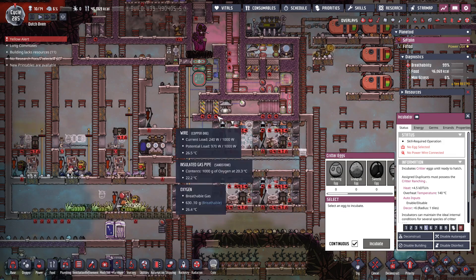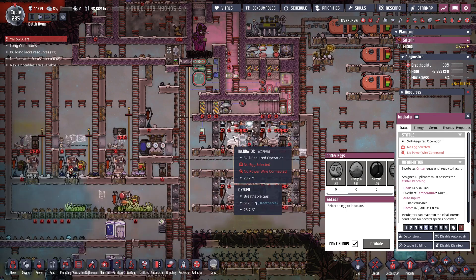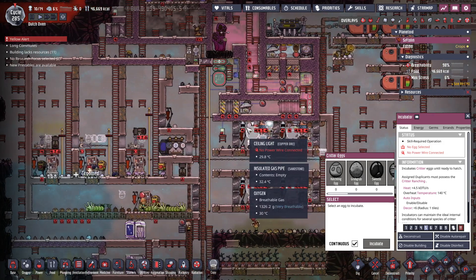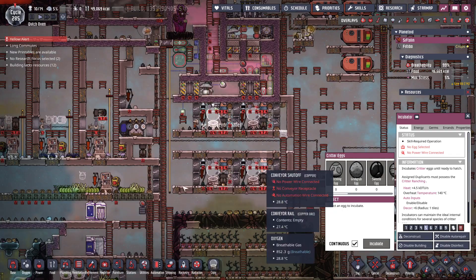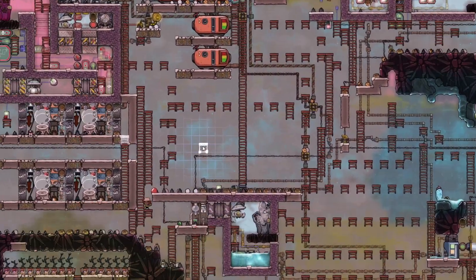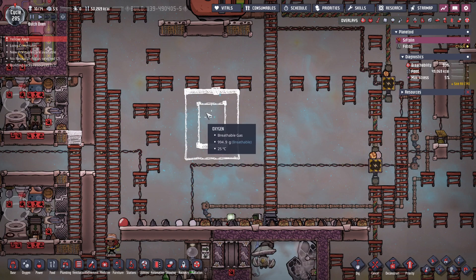Basically, the condition's going to be there has to be less than seven in here and no eggs in here. If that circumstance occurs, then an egg will go into here and get hatched. I'll send the rest of the eggs into a drowning pool somewhere — just a two by three with a sweeper and loader.